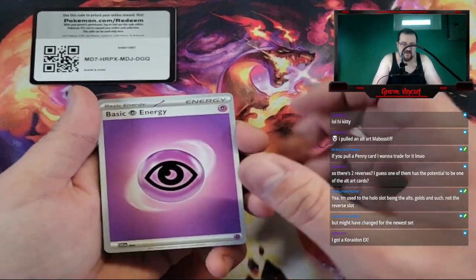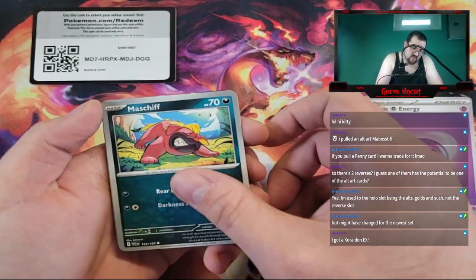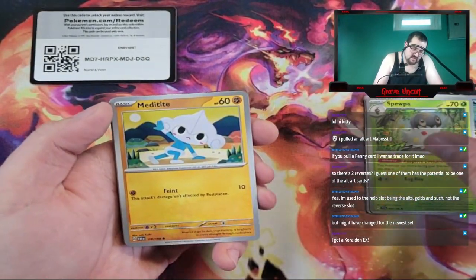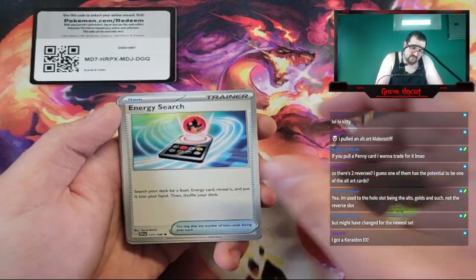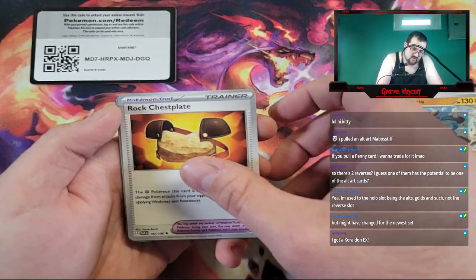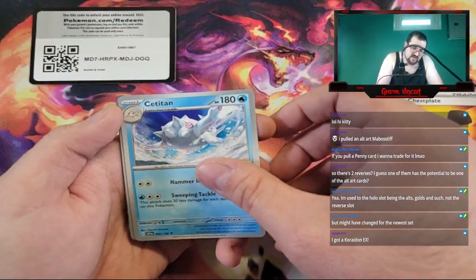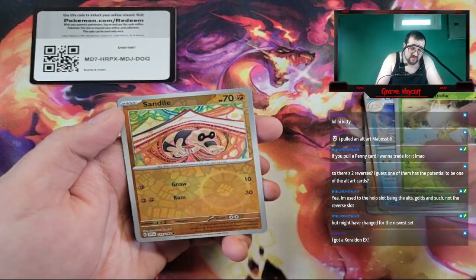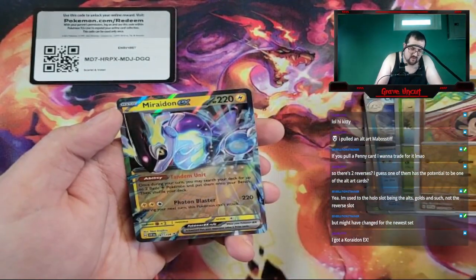We got Psychic Energy, a Mastiff, a Spewpa, Meditite, Energy Search, Lucario, Rock Chestplate — it's a Titan. A Tarountula Reverse, going into a Sandile Reverse, going into a Maridoon EX.